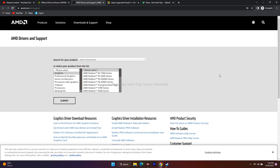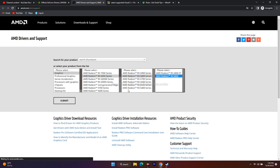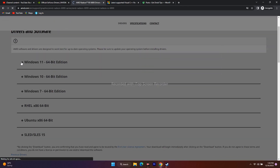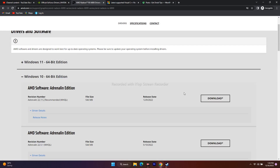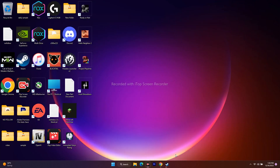For AMD, select the graphics type and the respective model, then click Submit. If you're on Windows 11, download the Adrenaline version for Windows 11; if on Windows 10, download the Windows 10 version. After installing successfully, restart your PC, then go back to Steam and try to launch the game.